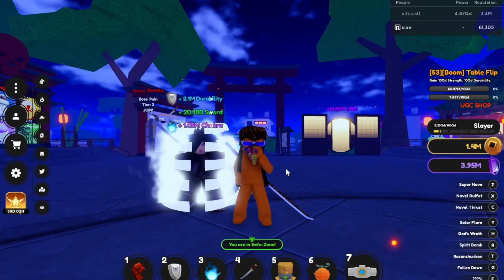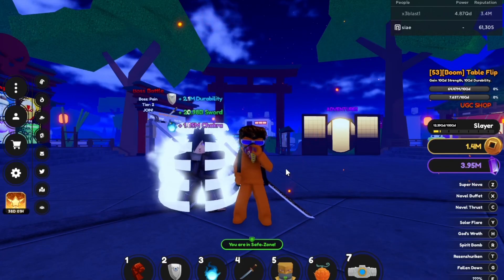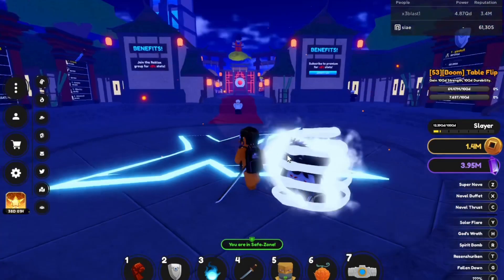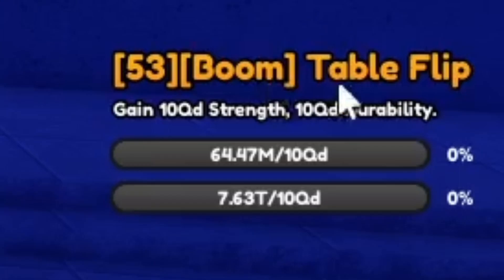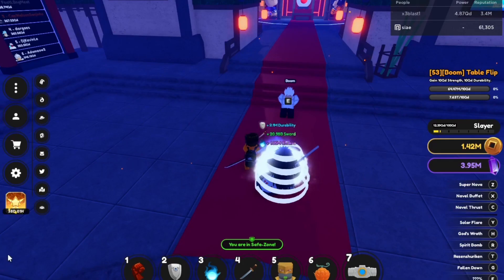What's going on guys, welcome back to another video. Today I'll be showing you everything you need to do before Update 5 in Anime Fighting Simulator X. First, what you want to do is quite simple: finish all boom quests. I'm one quest away from finishing — I think Table Flip is the last one.